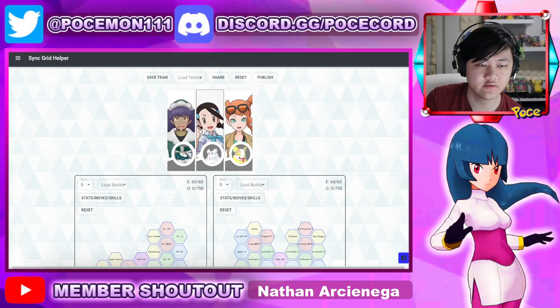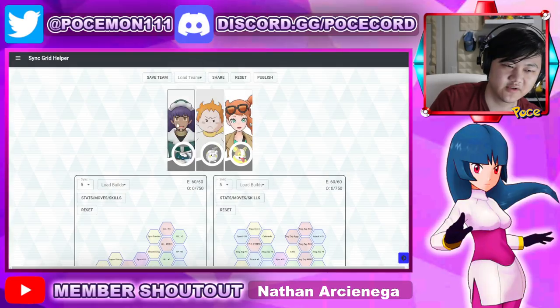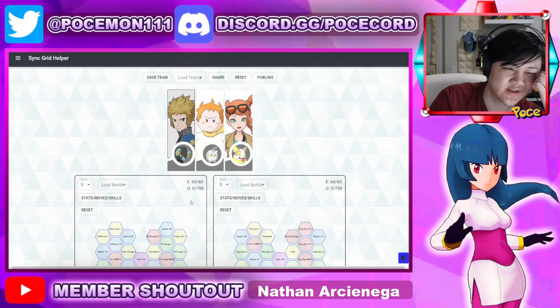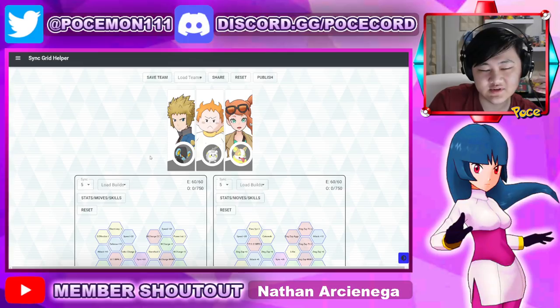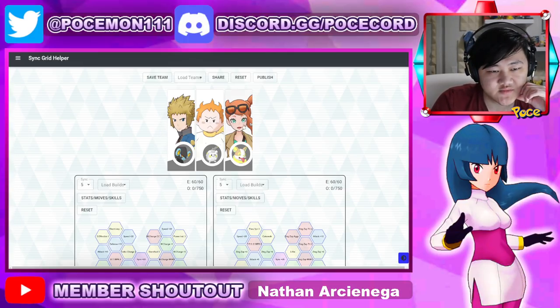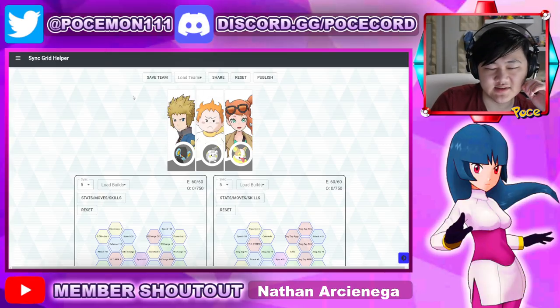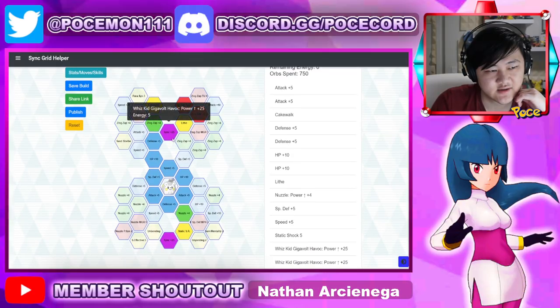His teams are very, very rigid — there are only a few teams you can really run that are good. Without electric terrain it's just not that good. Electivire is another option, but it's not a very good one because you need to sync with Electivire to get electric terrain up, and then by the time you could sync with Togedemaru, the electric terrain's gone.